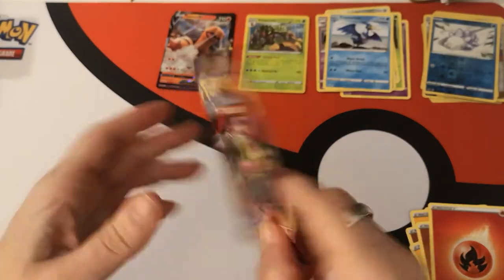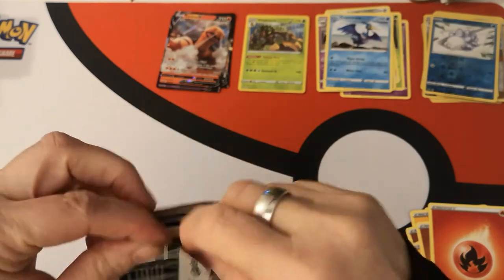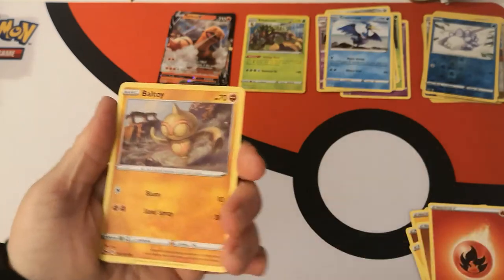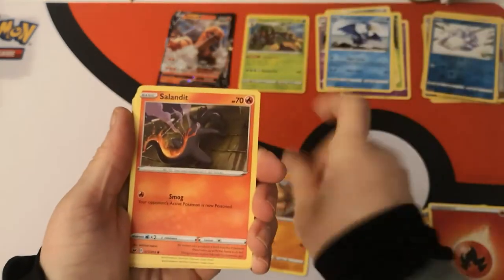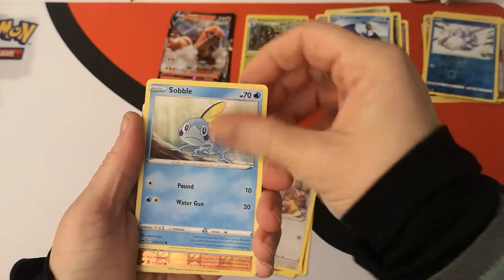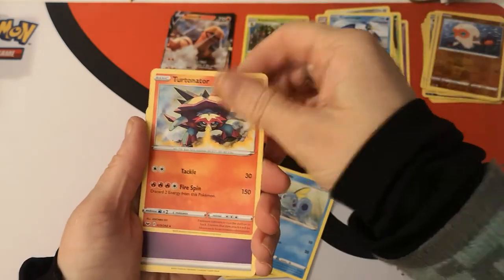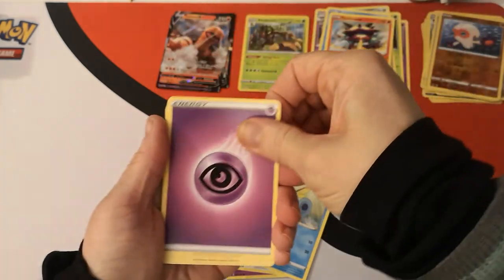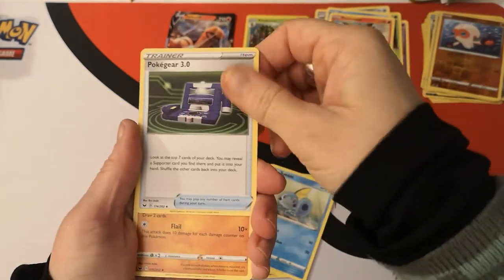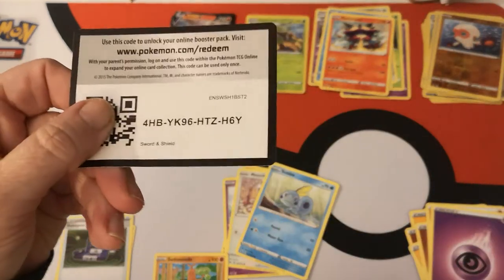I think it's five packs left of this first half of the box. We have a Baltoy, Salandit, Galarian Ponyta, Mincino, Sobble. Reverse holo Clobbopus. Regular rare Turtonator. Psychic Energy, Hop, Pokégear 3.0, Sudowoodo, and there is your code card.